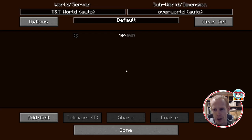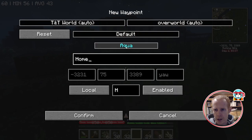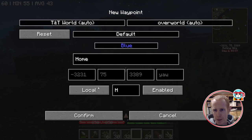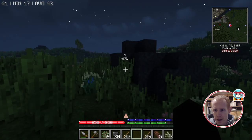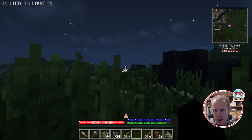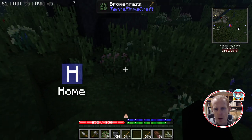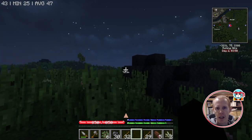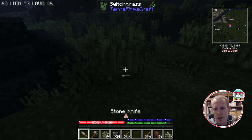This is where I'm setting up my initial camp area, so let's add a waypoint — I'll call it Home and make it blue. We're within 100 meters of spawn, which isn't too bad, because if we die we'll spawn back over there. Until we find a large hide, we can't make a spawn point — just one thing to note.